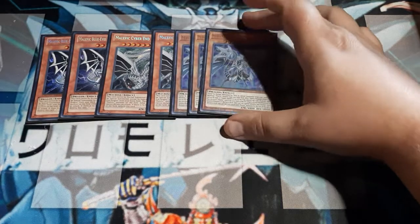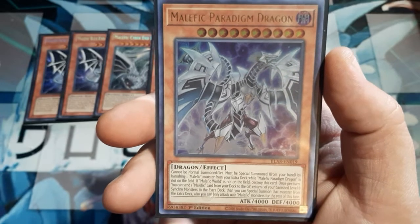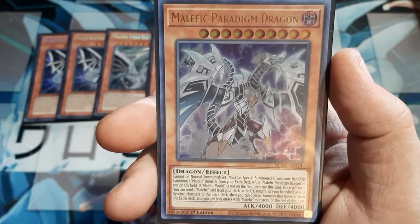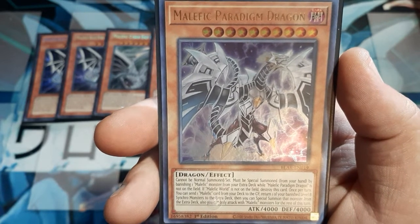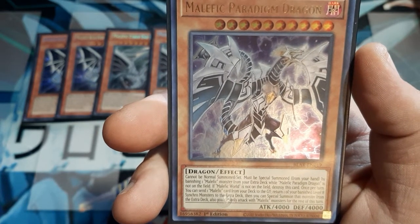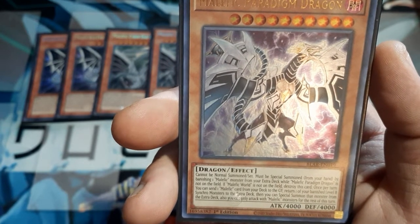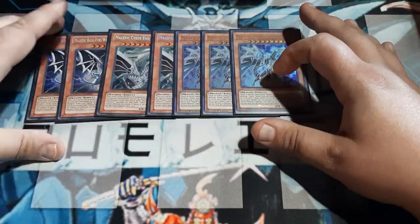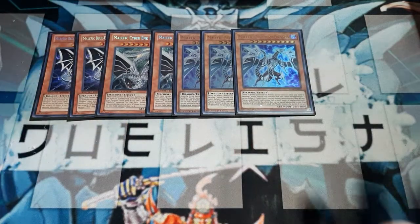Next, we have three copies of the Malefic Paradigm Dragon — this one is actually fantastic and looks great too. It must be special summoned from the hand by banishing a Malefic from the extra deck, and while a Malefic Paradigm Dragon is not on the field. If Malefic World is not on the field, destroy this card — so this is the only one that specifically requires the Malefic World field spell. Once per turn, you can send one Malefic card from the deck to the discard to return one of your banished level 8 Synchro Monsters to the extra deck, then special summon that monster. Paradigm and Paradox working together.